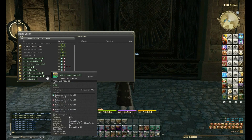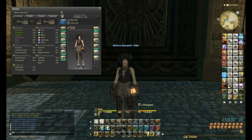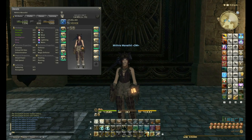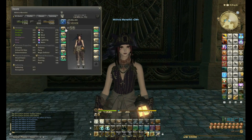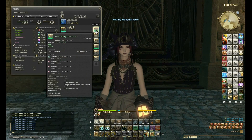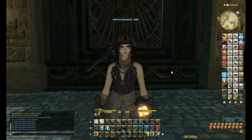Now looking at my Miner statistics: 371 Gathering, 387 Perception which is the highest possible in the game right now, and 606 GP — the sweet spot. Anything 600 plus is more than enough. That's how you do Materia Melding for Gathering. I hope you enjoyed the video. I do suggest using the material melds I've shown because they're extremely cheap — I never needed any rank 4s and still managed to hit the Perception cap. Thank you for watching, and goodbye from me and goodbye from Mithri.